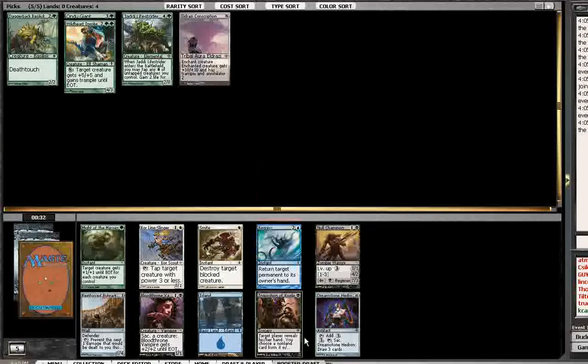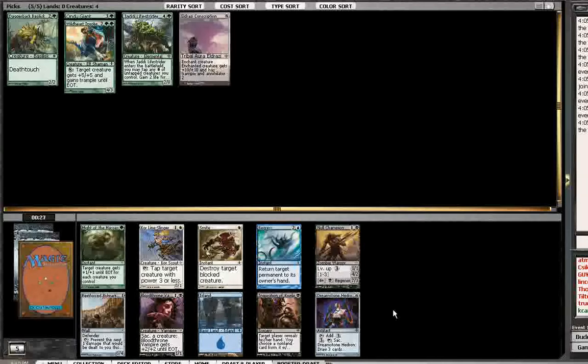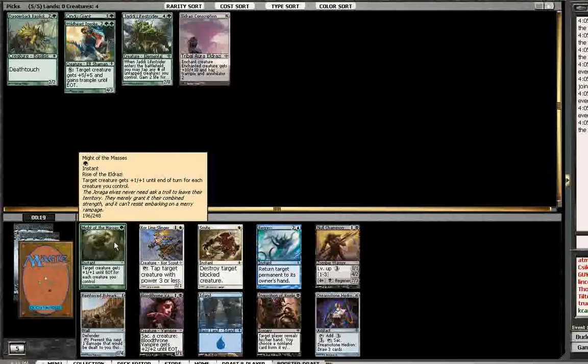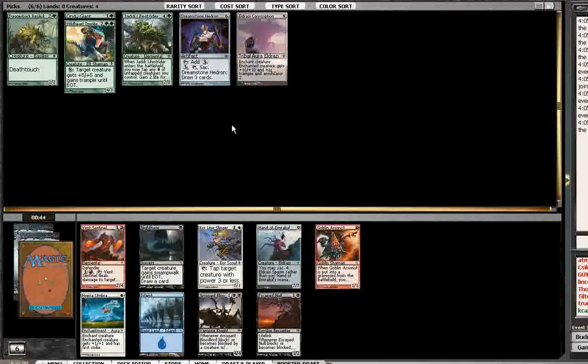Of all these cards, Null Champion is probably the best single card. Dreamstone Hedron can be good though. And Might of the Masses may not be so great in my deck, but if I pick up some Predators and Nest Invaders, it could be better. I really like this card. But I really think the pick — because like I said, I have sort of a white thought going on here — is the Hedron or a Smite. I think I'm going to go with the Hedron, even though I don't have any removal yet. I'm still not committed to white yet.